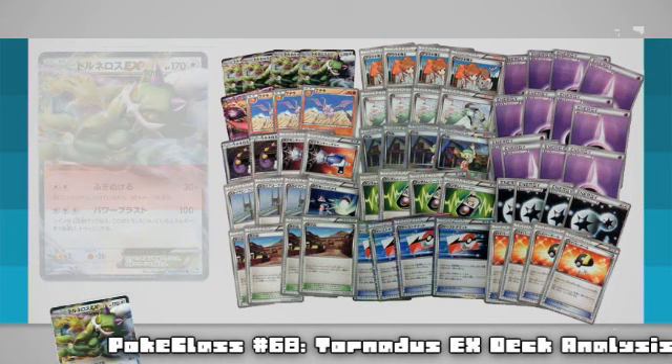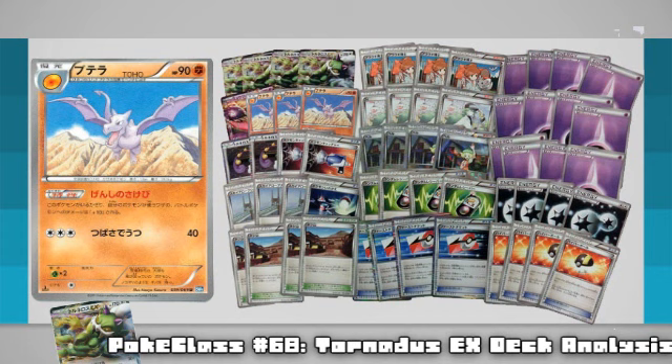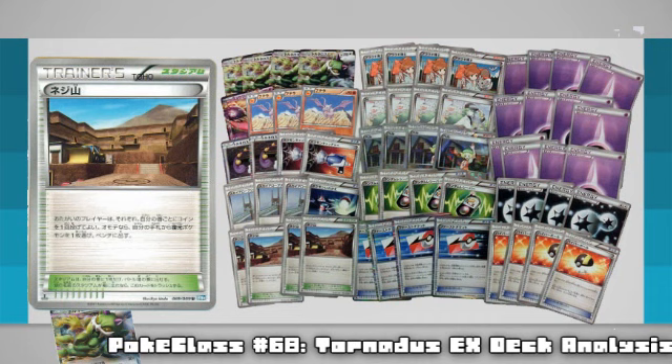Your next Pokemon is Aerodactyl, one of the new revived Pokemon mechanic team. You may be thinking that all revived Pokemon suck right now, so why would we want to use it? And this is where Twist Mountain also comes in — instead of having to play those incredibly bad fossil cards, you can put Twist Mountain into play, which allows you to flip a single coin per turn, and if the result is heads, you can place a revived Pokemon from your hand onto the bench. Compared to the revived Pokemon trainers we were given, it's a lot better at getting out your revived Pokemon.